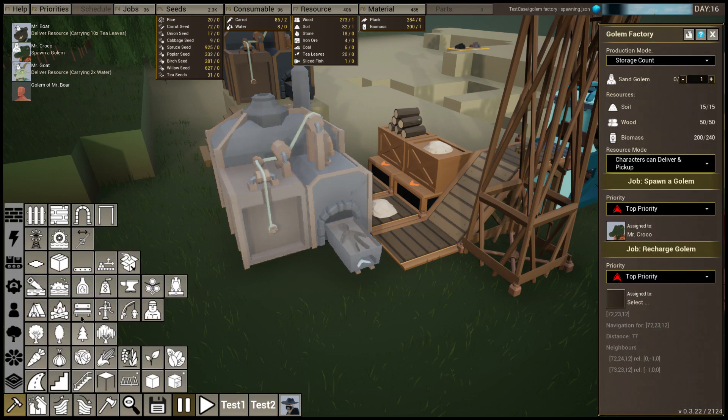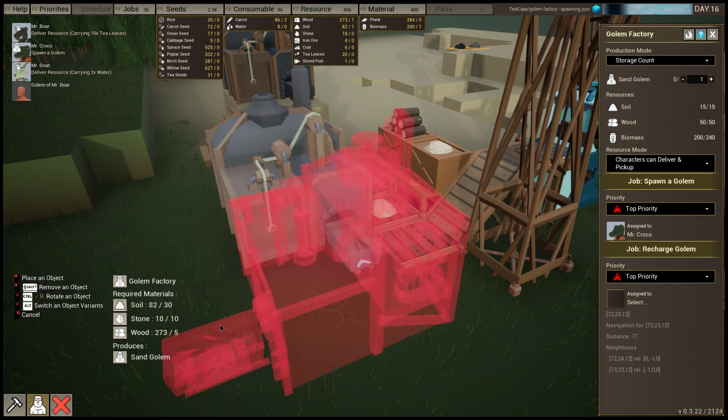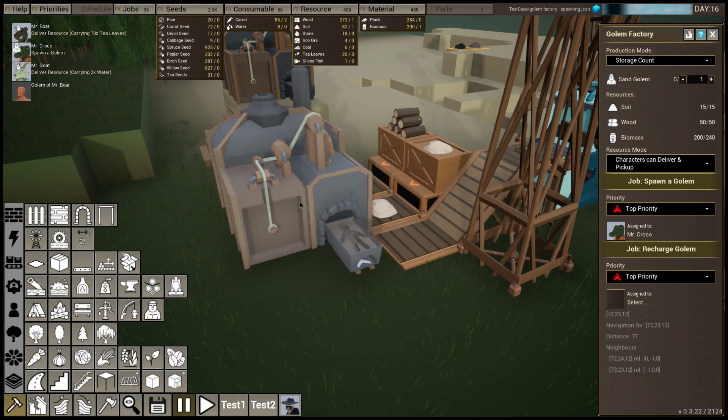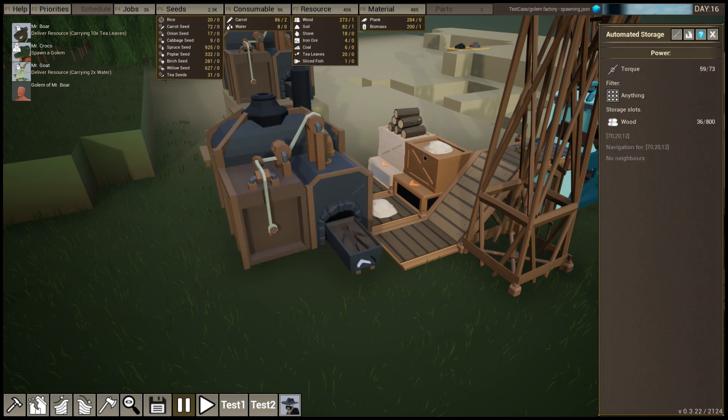To build a golem factory it's actually very simple — you just build it here in the build menu. You can see you need some soil, stone, and wood, which are all materials usually available since the beginning of the game. Once the factory is built it doesn't require any power, but you can connect buildings to import wood and soil.